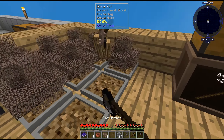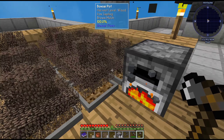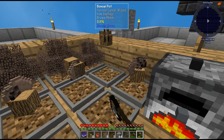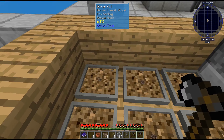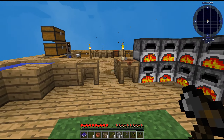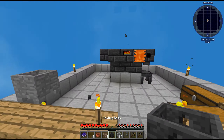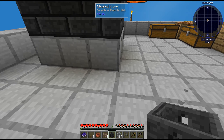Might as well collect some more iron while we wait. Making iron — wait, not iron saplings — bonsai pots is a bit of a time-consuming thing. Okay, we can make the casting basin and there we go. We'll put this down here.